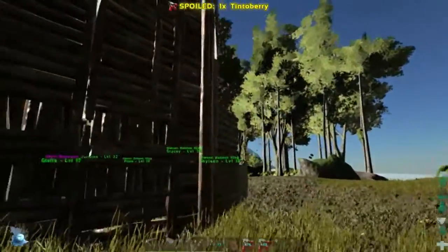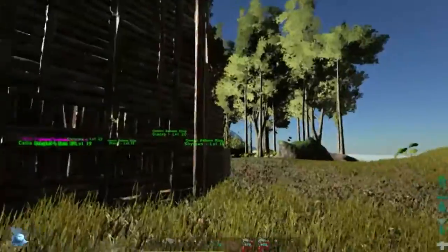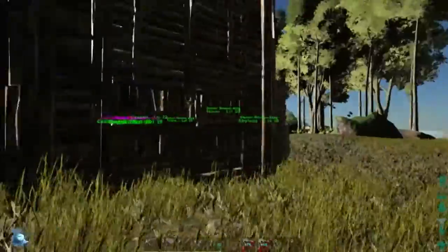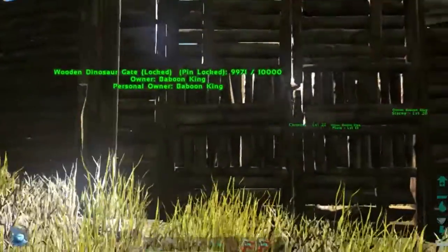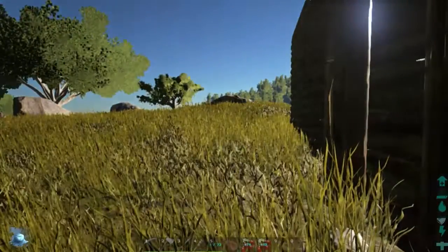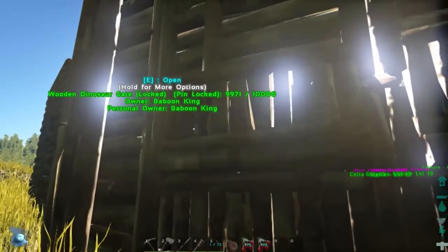There are still a few walls that need to be done over there — like a double story section, only a single row but maybe five to ten walls. And this guy is causing trouble. You can see the damage done to the gate.